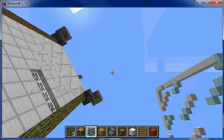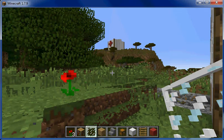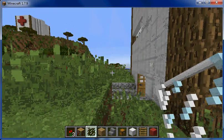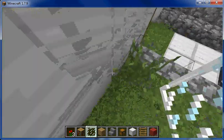Now I will show you my Minecraft project. First, this is the apartment building where the group of heirs lived. Now I will show you each room.